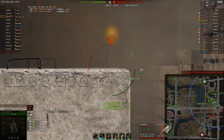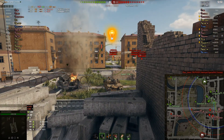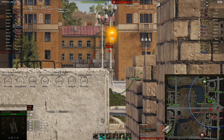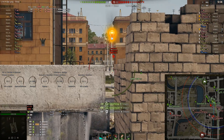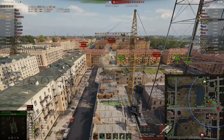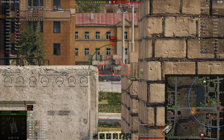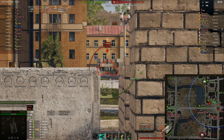Up comes the Conqueror, the tier 9 British heavy tank — basically the predecessor; the Super Conqueror replaced the FV215B, which is now a collector's tank. The Conqueror is trying to get into a similar position to Marshmallow but on the opposite side. The Conqueror picked the wrong position, and the Chieftain has a much stronger gun with no problem going through the Conqueror's hull armour, bringing it down to a single shot.